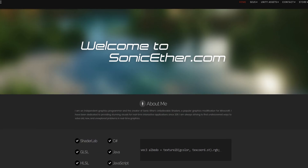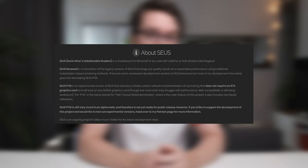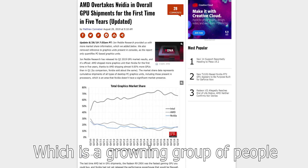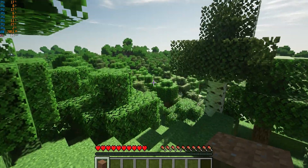Now, if you haven't heard, the guy that modded ray-tracing support into Minecraft — Sonic Ether, or, as I like to call him, Dr. Seuss — has actually added support for AMD graphics cards to his mod, which I actually can't imagine has gone down very well with NVIDIA. But now, if you have an AMD graphics card, you can also experience the majesty that is ray-traced Minecraft.